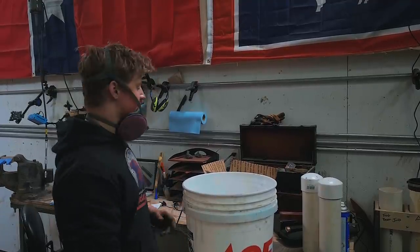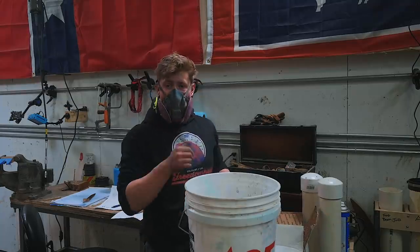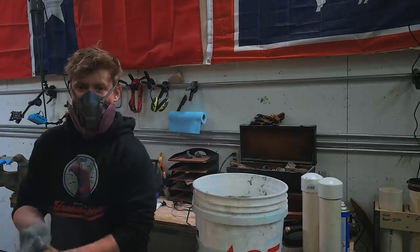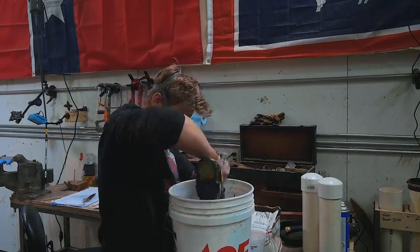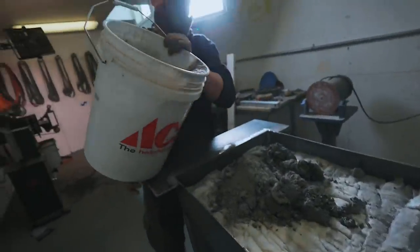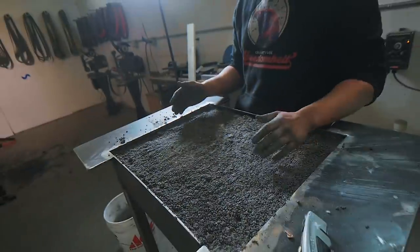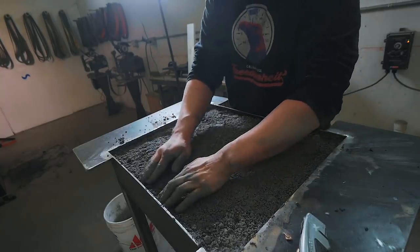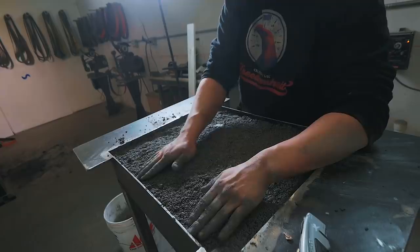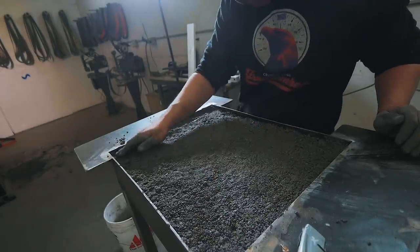We don't want those particles getting in the air and tearing up our lungs. We've got it on the scale, zeroed to the five-gallon bucket. This bag is 20 pounds — we'll dump the whole thing in and then we need eight more pounds out of this box. Here's 24 fluid ounces and another 15. I poured 12 more pounds of refractory in and it's still sitting low — I think that's because there's kaowool underneath compressing down. We'll do a layer of satanite over it, which reflects heat a little better than the Mizzu.